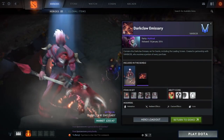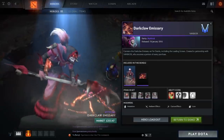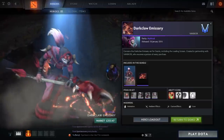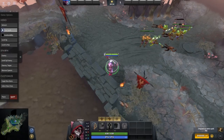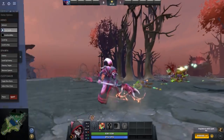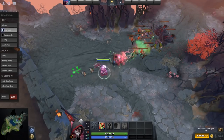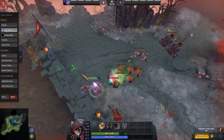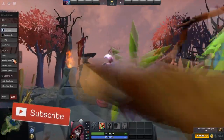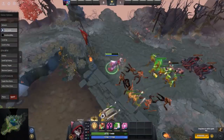Moving on to number three, we've got the Dark Claw Emissary set for Dazzle. This is honestly one of the greatest sets I've ever seen for any hero. The particle effects from the mask with the red glowing eyes, all the way to the staff with particles circling the claw — it's incredible. This set came from the Winter 2016 Treasure 4, released during the Shanghai Major. It includes a unique Poison Touch and Shadow Wave animation.